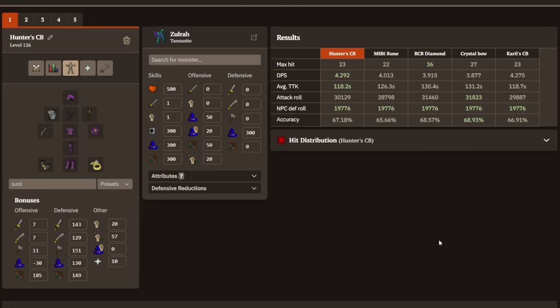Now let's take a quick look at some DPS calculations for the Hunter's Crossbow and some other mid-game Iron Man options. You have the normal MSBI, the Rune Crossbow with Diamond Bolts, the Crystal Bow, and Kyrill's Crossbow. You can see all of the sets right here, so first we have the Hunter's Crossbow.